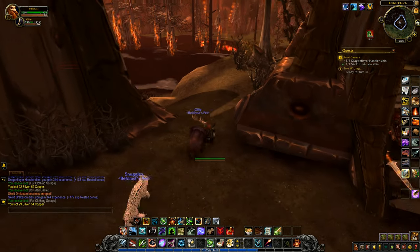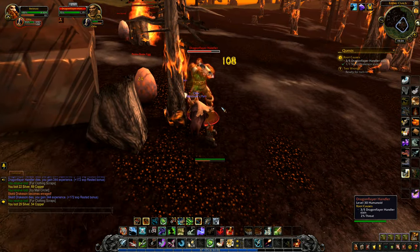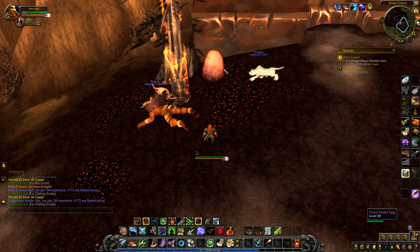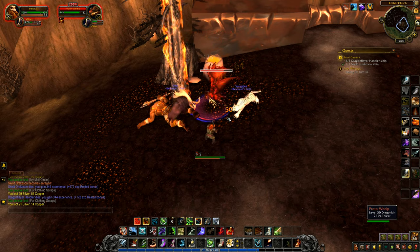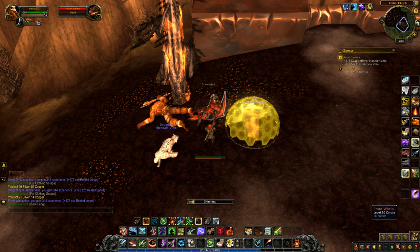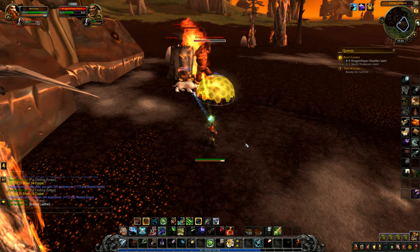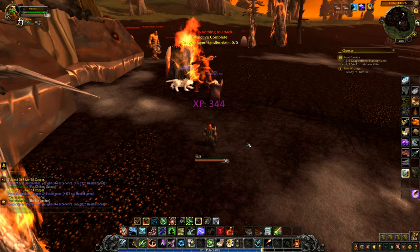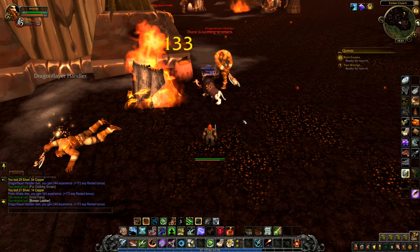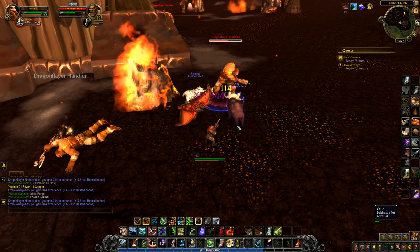These guys are bad, seriously bad. I need two more drakes. Dragon flayer handler in there — let's pop him out and enrage the animals. I went and popped open that egg and got a proto whelp I want to take care of. I can have him and then loot and skin him. There's a bit of an advantage to taking him down. I think I just shot another egg, which means my pets are going to go after it — that's not very helpful. I'll finish taking off the egg because I'll get the proto whelp that comes out of it.